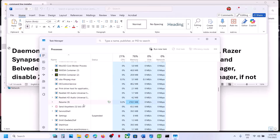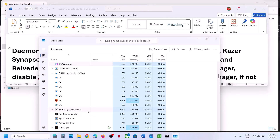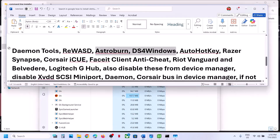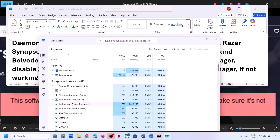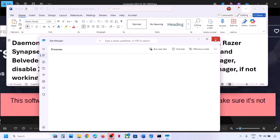If you have Astro Burn, DS4 Windows, FaceIT Anti-Cheat, Vanguard, or Logitech running, right-click each one and click End Task. If you have AutoHotkey running, make sure it is not active in the system tray and end it from Task Manager as well. If closing it does not work, uninstall AutoHotkey and restart your computer.